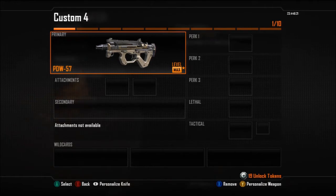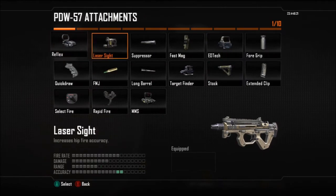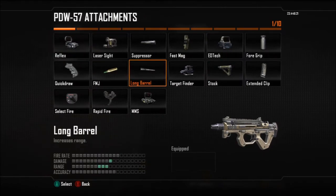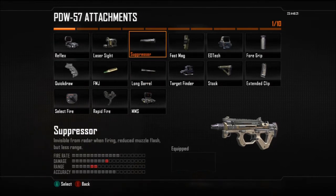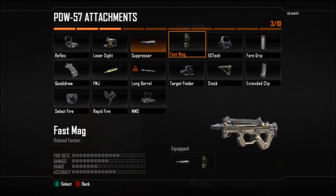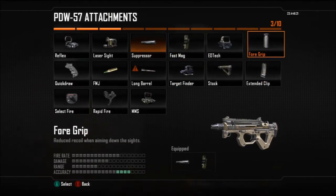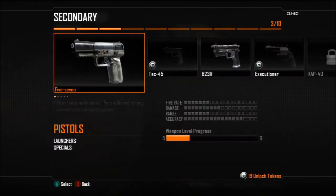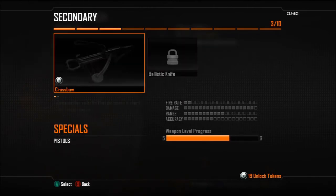Whatever camo you have — gold or diamond, whatever tickles your pickle — and then what I normally use is just iron sights. Sometimes I use a reflex sight, but recently I've just been using suppressor and fast mag, or suppressor and grip. But mostly I've been using fast mag.